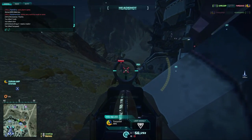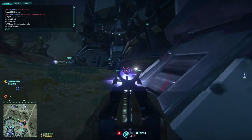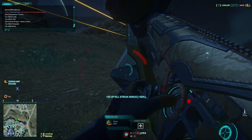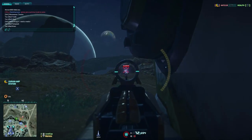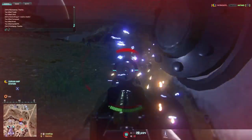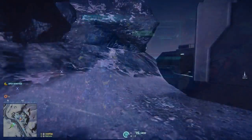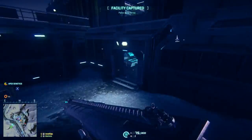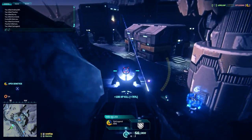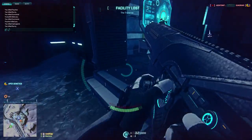If you're really cert point-strapped, stick with the basic guns and use all your certs to upgrade your classes and vehicle abilities. Each class has a suit slot where you can upgrade things like better shield capacitors, ammunition belts, flak armor, grenades, munitions pouch, or nano weave armor. For the Heavy Assault, I like to go with nano weave armor because it's cheap at early levels and gives you increased health. The Heavy Assault is already a tanker class with its personal shield, and if you're using the Resistance Shield combined with more health, you can absorb a huge amount of damage.